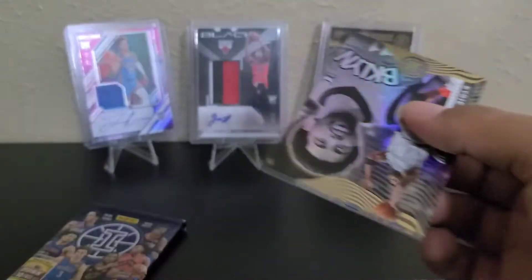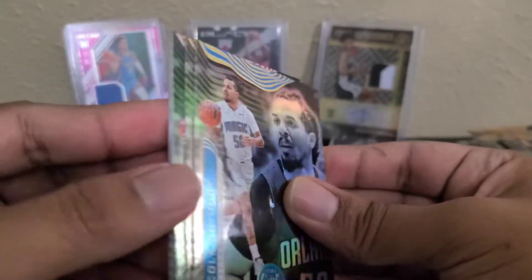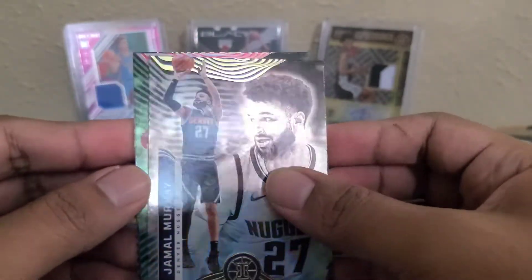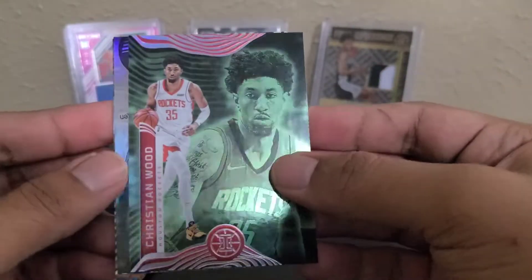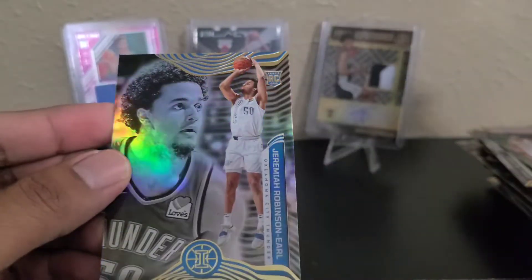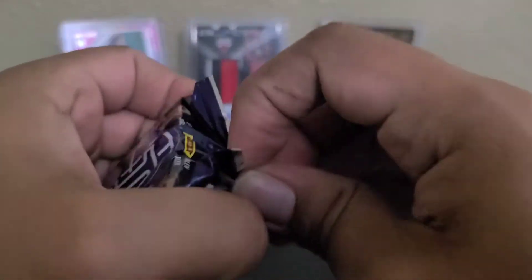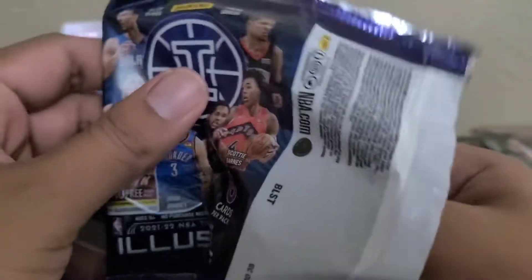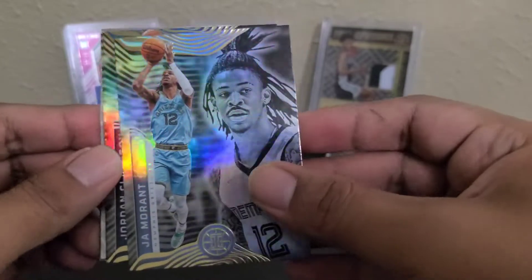Kyrie, Cole Anthony. Jamal Murray. Christian Wood on the Emerald — I think every box had at least one of his cards. Andrew Wiggins and Jeremiah Robinson-Earl. Man, it's pretty rough. That's why these are not really coveted in the hobby. I'm willing to try just three boxes and probably never open this again.